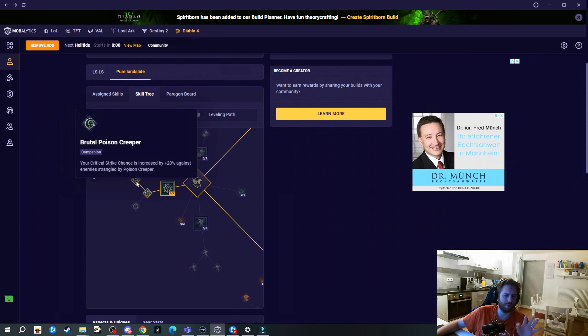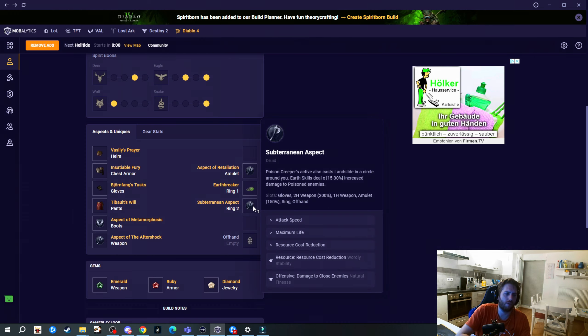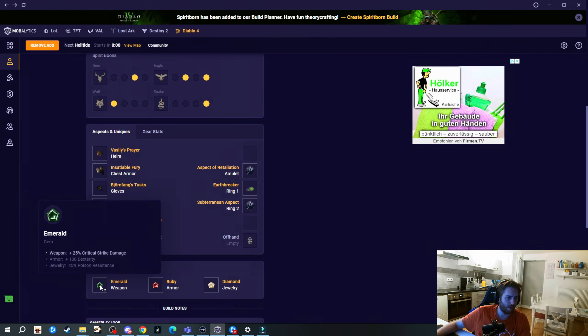One point into Earthen Bulwark with the upgrade that makes you Unstoppable, and we also have the Symbiosis passive. Blood Howl is also Preserving Blood Howl for more attack speed, and one point into Ancestral Fortitude plus three points into Vigilance. For companion skills go for Poison Creeper with Brutal Poison Creeper - we need to poison enemies. With the Subterranean Aspect we always create Landslides when we cast Poison Creeper.